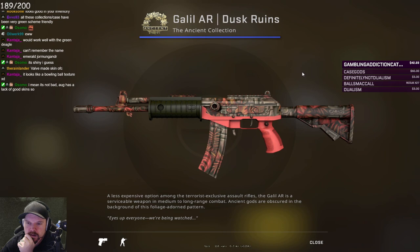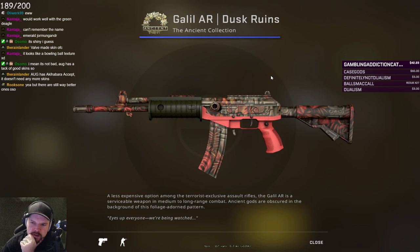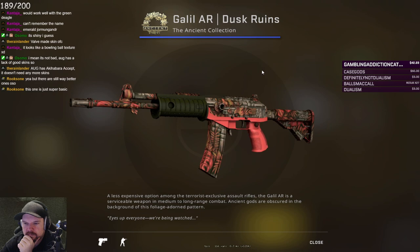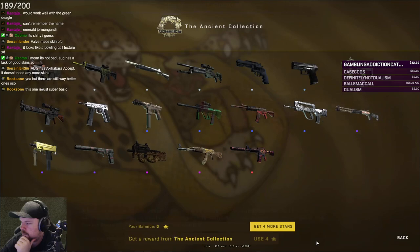Dusk Ruins. Very low resolution on all the patterns, which may be intentional. I quite like the colors, but not really the pattern. Maybe this would work if you had a red inventory, but I think there are better options for the Galil, so this would be a pass. I can see there's effort being put into it, though.